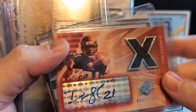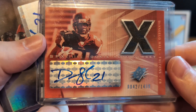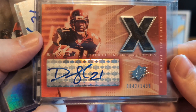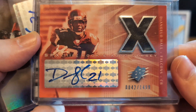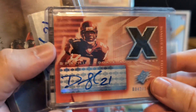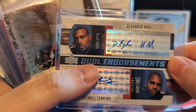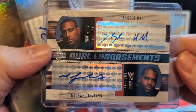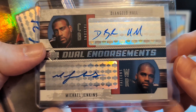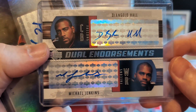D'Angelo Hall, wow. SPX Signing rookie auto jersey, /1499, SPX Signing. Rookie auto jersey — that's sweet. Wow, the auto of Michael Jenkins and Matt Ryan — Matt Ryan's first touchdown pass in the NFL actually. Dual water grab with D'Angelo Hall and Michael Jenkins. That's really, really cool. Verdeck dual endorsements.